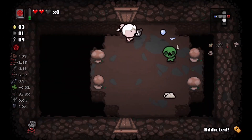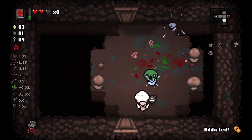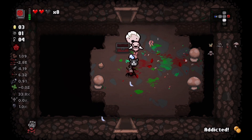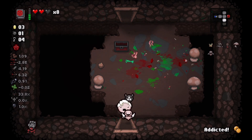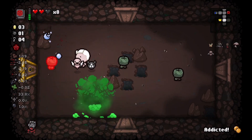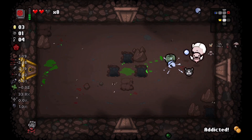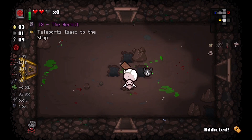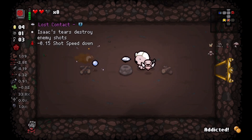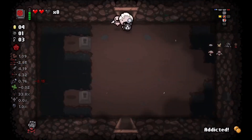I've tried a trinkets-only run before where instead of boss items, trinkets would drop. When you pick them up they get immediately smelted. I found that I became extremely weak without either the item room pool or the boss room pool.